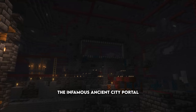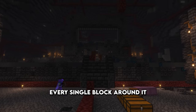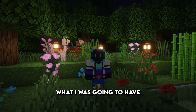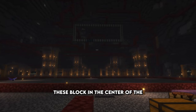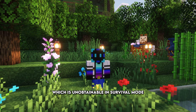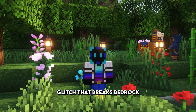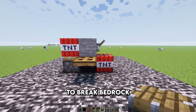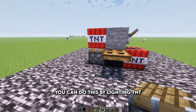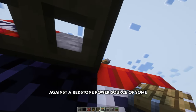After clearing out the front hallway, the infamous ancient city portal was the last thing to stand in my way. First I cleared out almost every single block around it, which took even longer than the previous pillars. But nothing prepared me for what I was going to have to endure next. These blocks in the center of the ancient city are called Reinforced Deep Slate, which is unobtainable in survival mode.